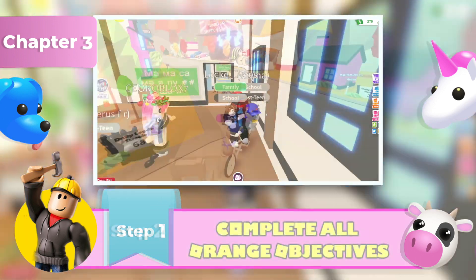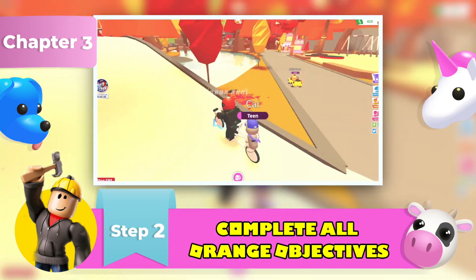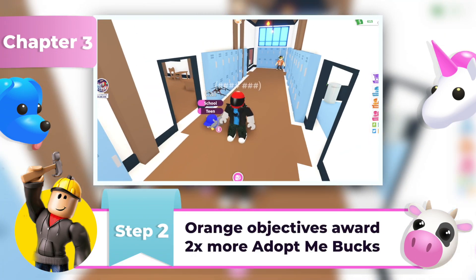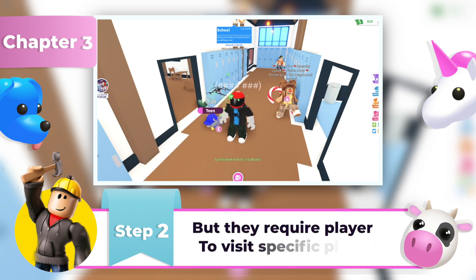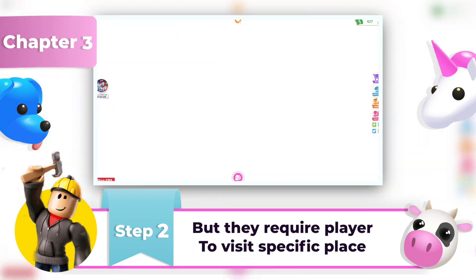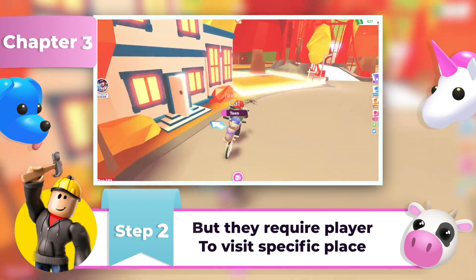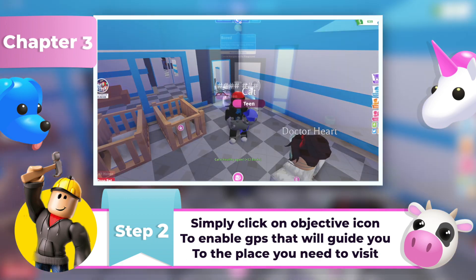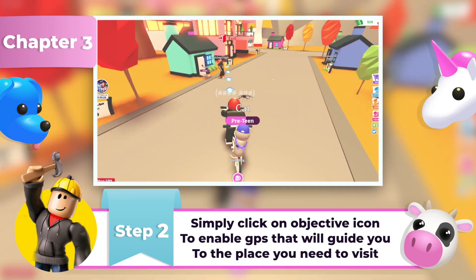Step 2: Complete all Orange Objectives. Orange Objectives are additional tasks that will randomly appear for pets and babies. They award two times more Adopt Me bucks than the blue ones, but take longer to complete. They usually require the player to visit a specific place on the map. Finding them is not hard — simply click on the objective icon to enable the GPS, and the GPS will then guide you to the place you need to visit.